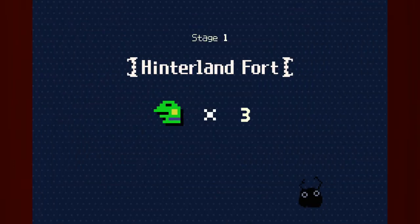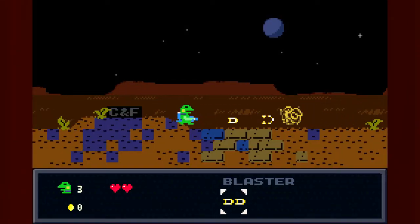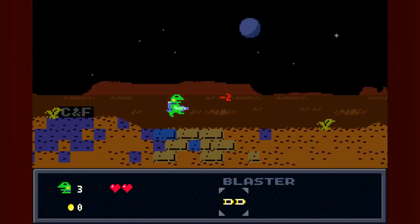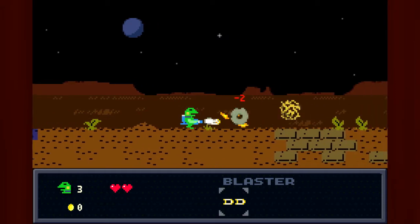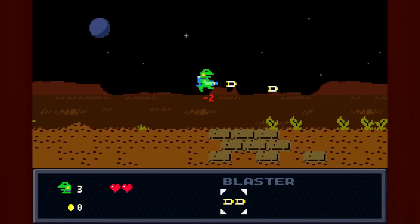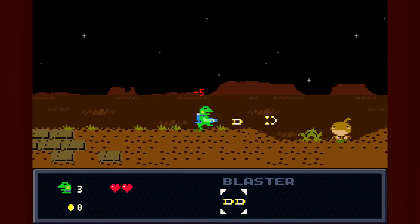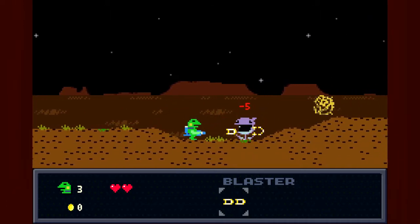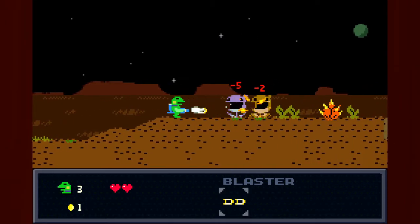Here's stage one. I'm at the Hinterland Fort. The way this game works is you have jump and shoot, and later you gain more abilities which I will show off later. But for now I just have this one gun — it's the very beginning. My job is to kind of just kill everything. I don't have to kill everything, but it's easier to progress, especially when you don't have such a great weapon.